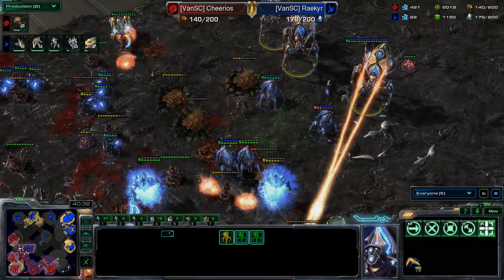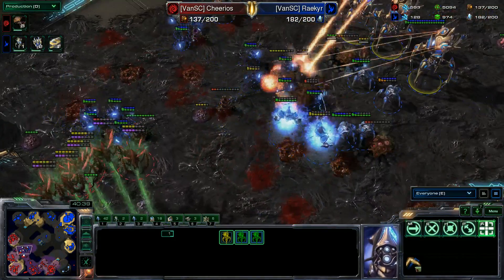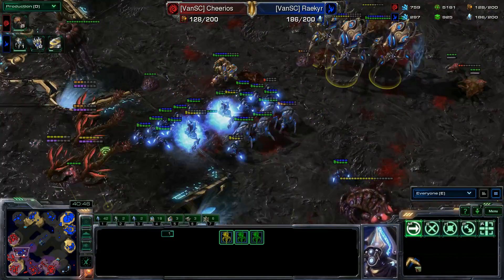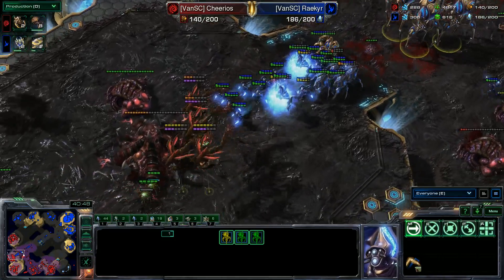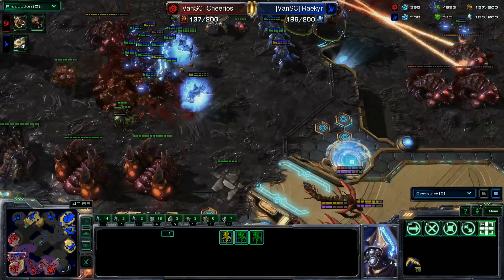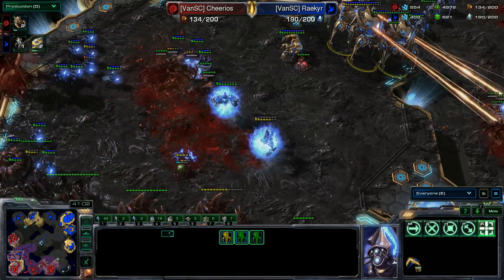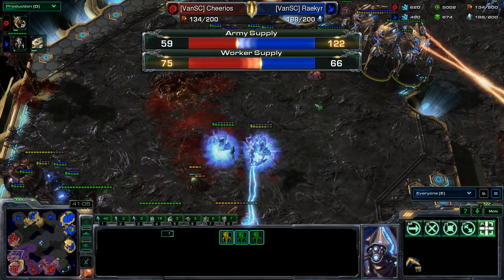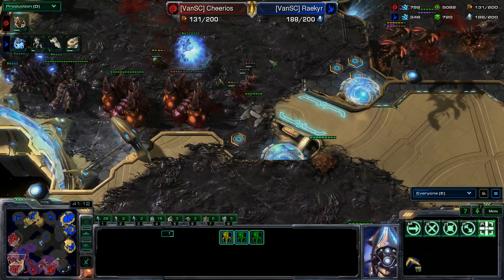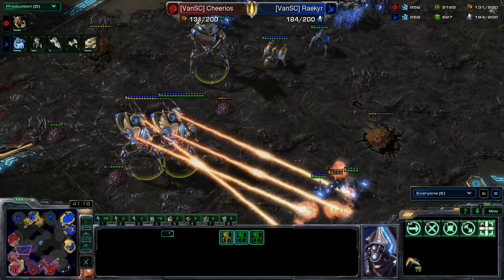This could be Riker getting what he needs — taking down as much as he can. Two ultralisks and one swarm host going down. Riker is still maxed out almost at 59 to 122 army supply. Swarm host on the high ground but not enough. Doing a ton of damage. There is still one swarm host here. 70 to 118 — getting a little closer as they both rebuild. Still pushing. The ultralisk is about to pop.